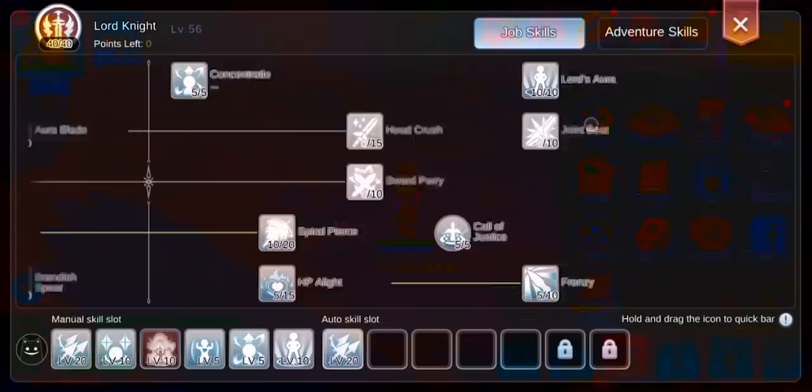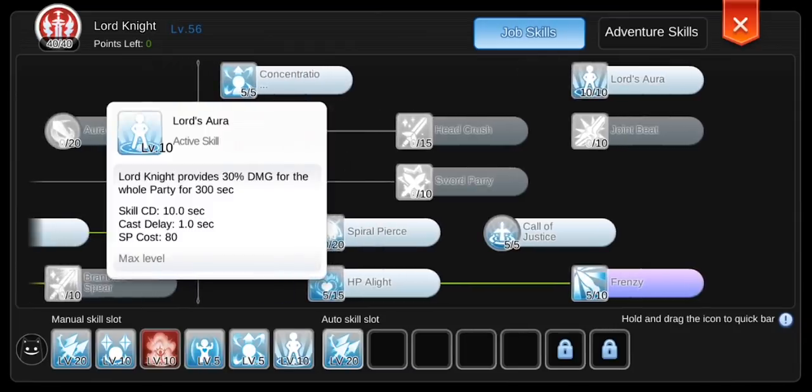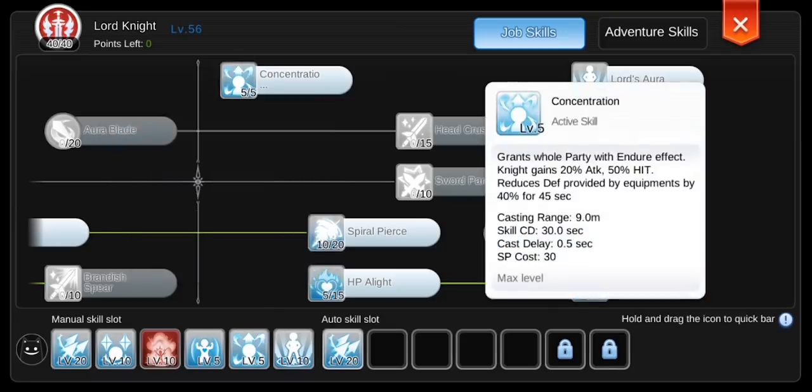Skills. The main Lord Knight skills you should prioritize: first is Lord's Aura — this skill increases your attack power and your party members' attack power by 30%, and I highly suggest maxing this skill first up to level 10. Second is Concentration — this grants the whole party the endure effect, and you gain 20% attack and 50% hit in exchange for reduced defense provided by equipment by 40% for 45 seconds.